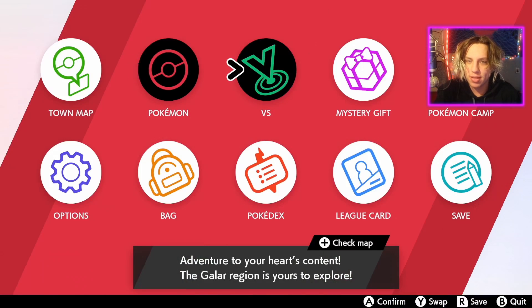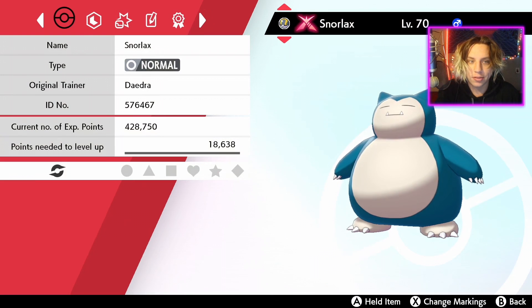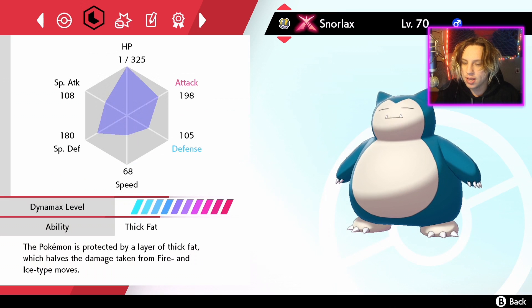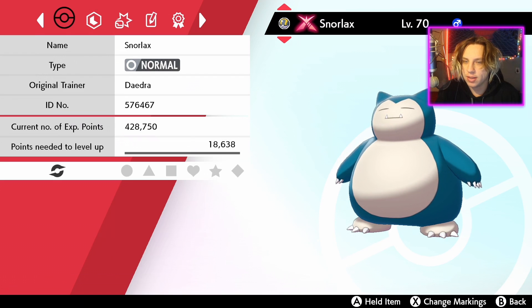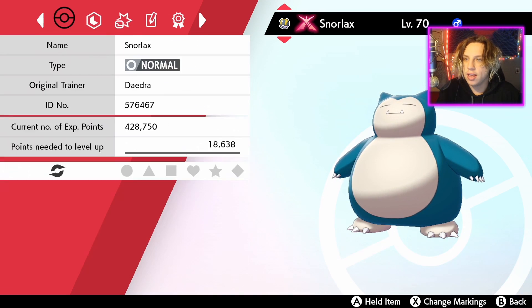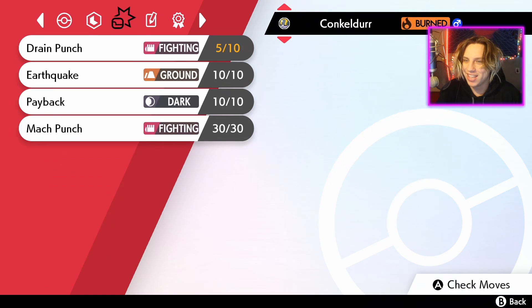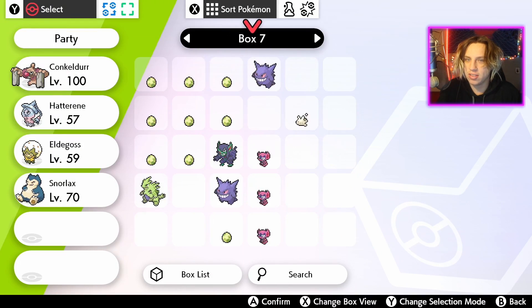We got the Snorlax! I hate myself — but yes, we got it! I'm too excited to give it a nickname right now. That took me about ten Wishing Pieces. I don't know if others got it earlier or took longer, but that's my estimate. Let me check the summary — oh, it's Level 70, holy cow! Its ability is Thick Fat, which reduces damage from Fire and Ice moves. Its moves are Body Slam, Iron Head, Crunch, and Zen Headbutt — all physical attacks.